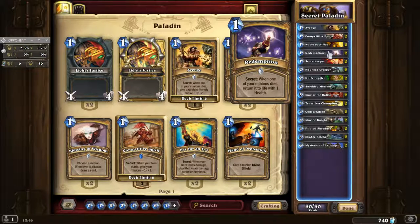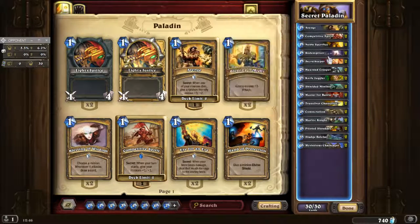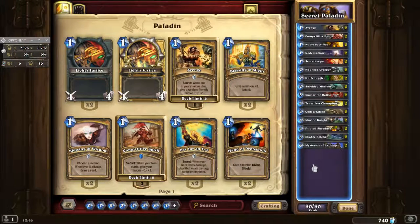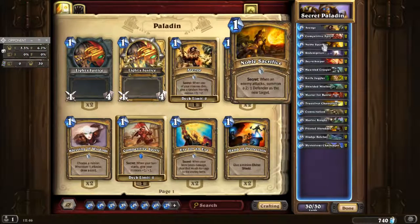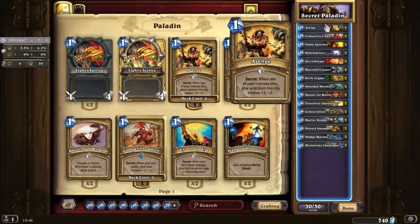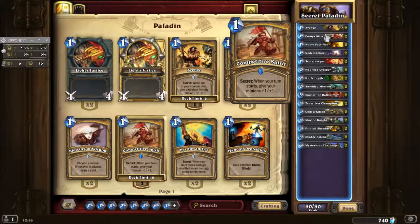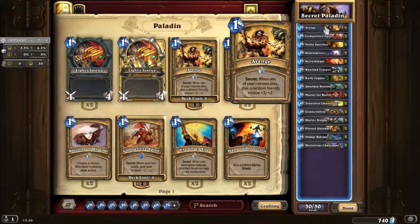You should actually get them to all proc at the same time. Generally, secrets themselves aren't that great, supposedly, for Paladin. Noble Sacrifice would be two early taunts. Avenge could be quite a good turn 1, because Avenge and Competitive Spirit neither of those will actually proc unless you have other units on the board, so those two can be quite useful early.